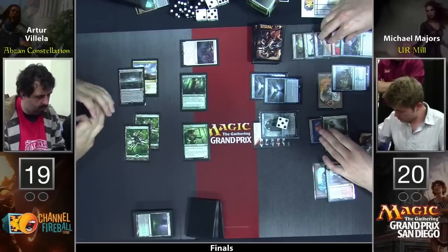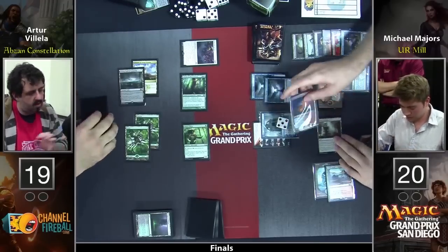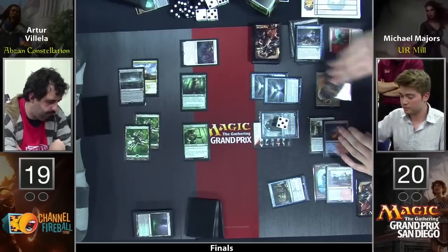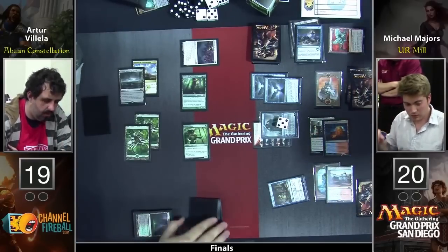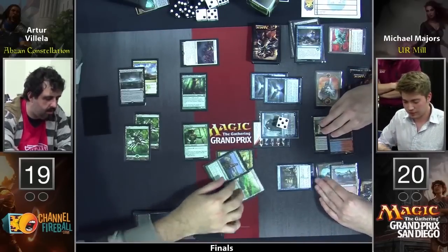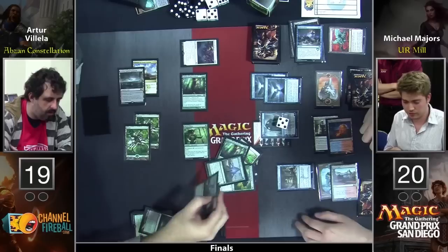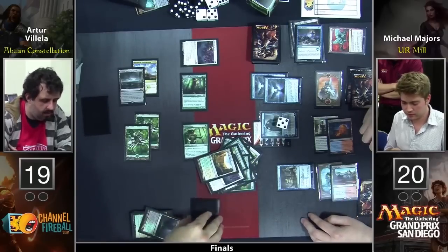He's going to cast a Treasure Cruise — he's cruising now. So he draws three. Each Tutelage triggers three times. Oh, double trigger. So that's one trigger, two triggers, three triggers for one Tutelage — then one trigger, double, two triggers, two triggers, double, and three triggers.